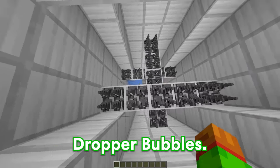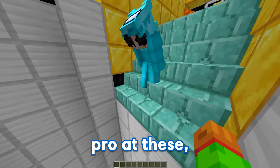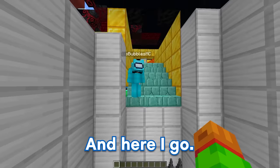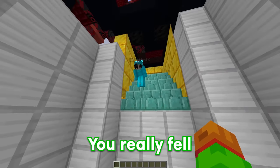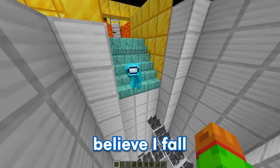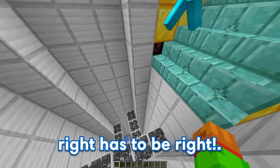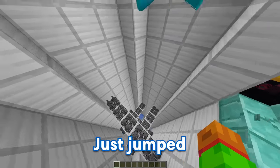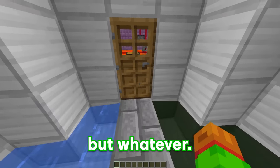Welcome to my dropper, Bubbles! Only one of these four waters is real! A dropper? I'm actually a pro at these, so this should be pretty easy! And here I go — let me just jump down here. Haha, you really fell for it, Bubbles! But that leaves you with three more waters left! I can't believe I fell for one of your fake ones! Come on, the one in the top right has to be right! Let's see — let me just jump — and I did it! Let's go! There's no way you actually just made it, Bubbles, but whatever! Let's move on to the next level!